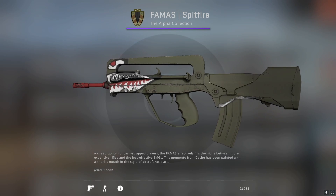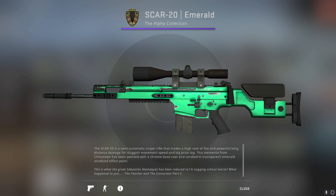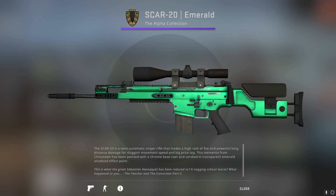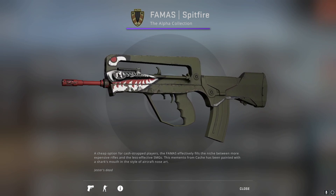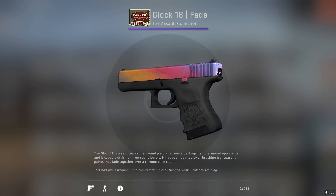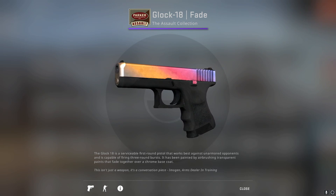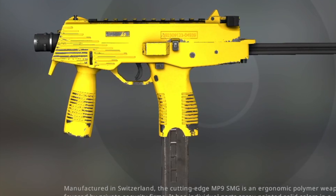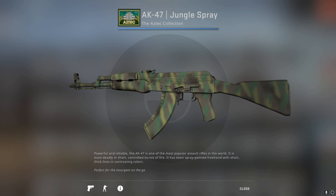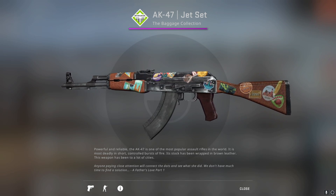The FAMAS Spitfire is the best skin from the Alpha collection. The Scar-20 Emerald also has a stake in the pie, but I kind of prefer the Spitfire's design a little bit more. Personal preference, I suppose. Moving on to the Assault collection, of course I had to go with the Glock 18 Fade — what else was I going to choose, a Bulldozer? For the Aztec collection, we got the AK-47 Jungle Spray. For the Baggage collection, we got the AK-47 Jet Set.